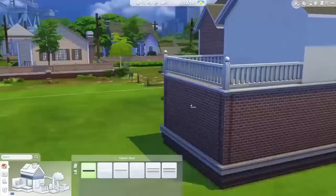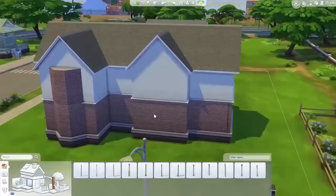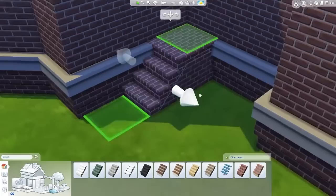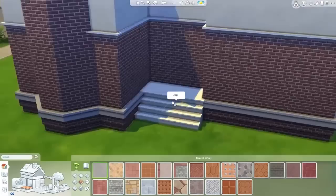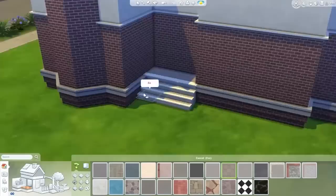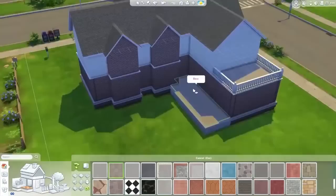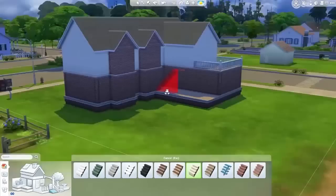Just adding a few details to the house. I was going to do columns but they really didn't fit, so let's just add in some stairs around the front. Building in the Sims 4 - I really do enjoy it. In a sense it's a lot easier than the Sims 3, but it's also a completely different experience. The end result is the same - you've built a house - but the way you get there is different. It's really cool and interesting the way they've mixed it up in the Sims 4.